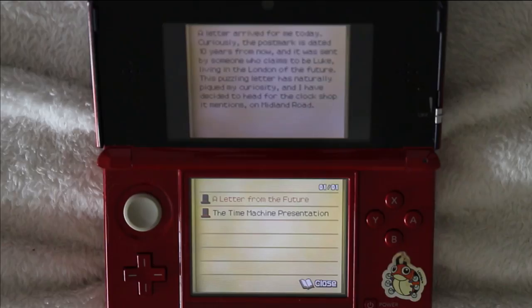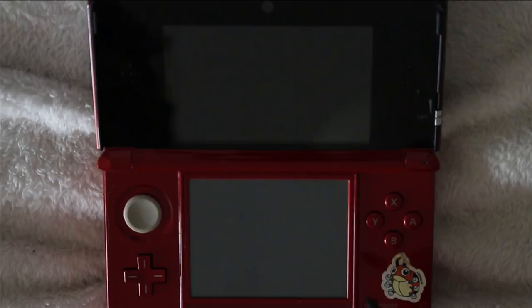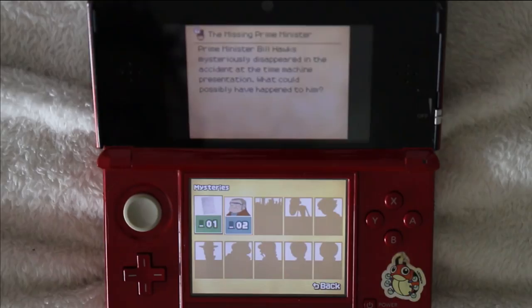I'm recording this voiceover later on because it's just the easiest way I could come up with to make this video. There is a mystery section of the trunk which is a lot better. Professor Layton has received a mysterious letter — the sender claims to be Luke from ten years in the future. But how can this be possible? And then the other mystery: Prime Minister Bill Hawkes mysteriously disappeared in the accident at the time machine presentation. What could possibly have happened to him? Very mysterious.